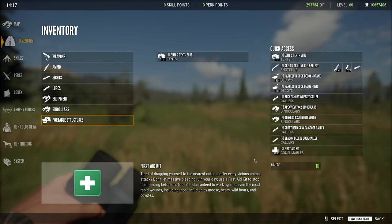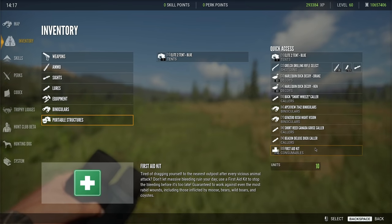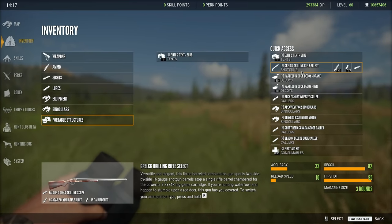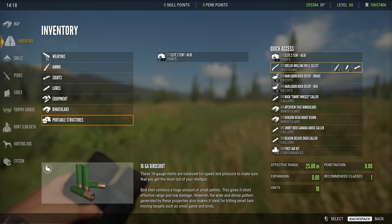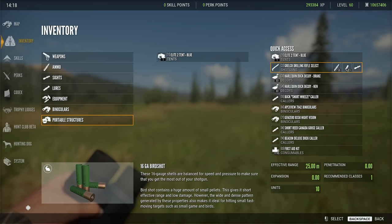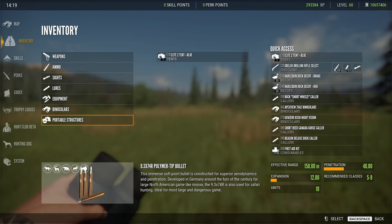However, the first time I jump on this map, this will be the loadout that I carry with me until I've got all of my zones discovered and the areas down that I want to place my tents. We got our tent with us. We also have the Grelk drilling rifle because this rifle can take every class in the game from one through nine, because of the fact that it is a combination gun. You have the 16 gauge birdshot, buckshot, and slugs.